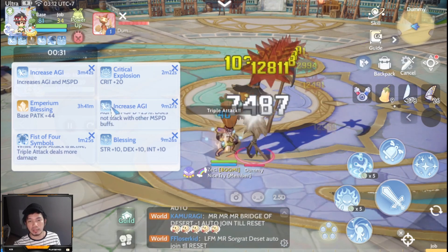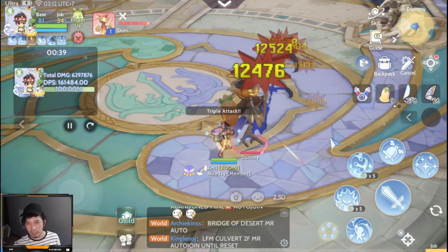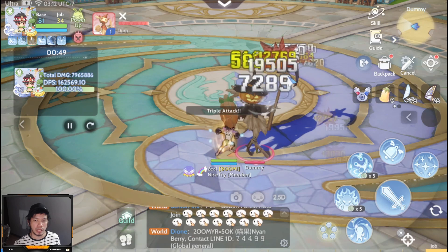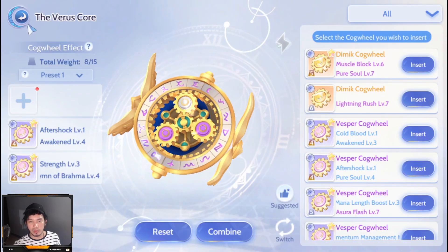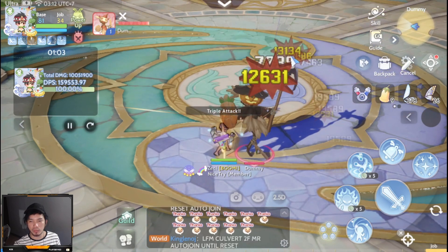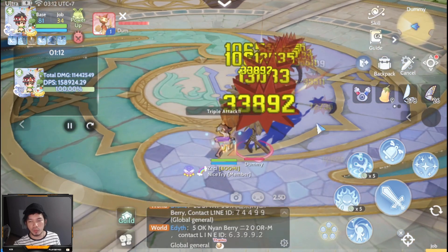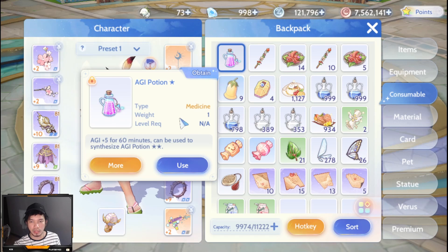As you can see, the critical hits are around 100K, which is thanks to Lightning Rush. If we remove Lightning Rush, there are no critical Triple Attacks — you can notice the 100K hits disappear. When we put it back, the 100K criticals return, demonstrating that 60 percent chance to crit for Triple Attack is active.